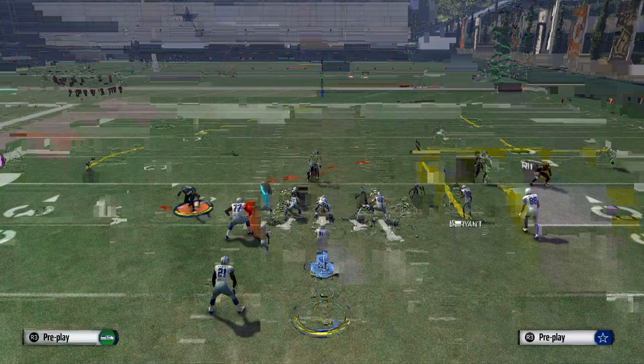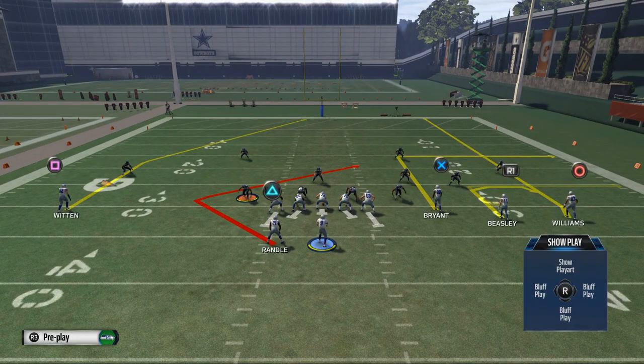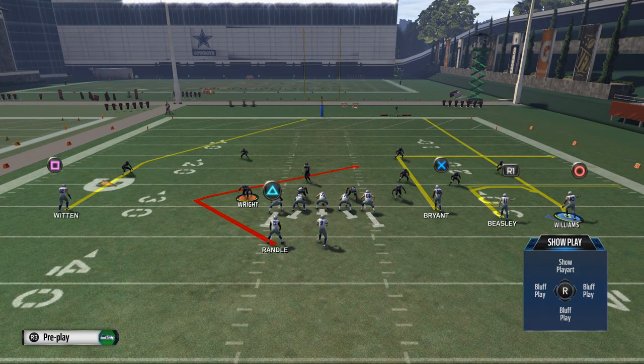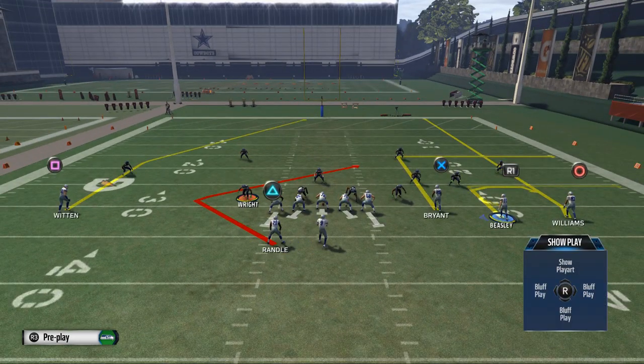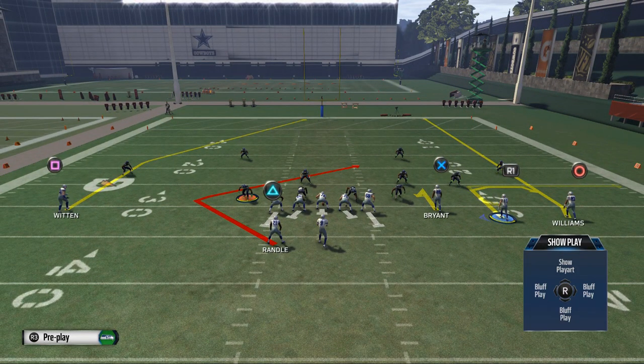What I like to do is have one option for man, one option for zone, and one option in case they send cover zero blitzers at me. The good routes on this play are the angle route and the post route — a really good combination to that side of the field. First and foremost, I love to hitch — that's Bryant. I think hitch routes are really good this year.